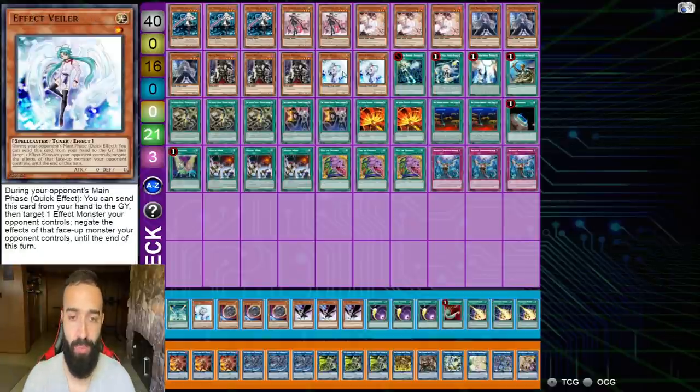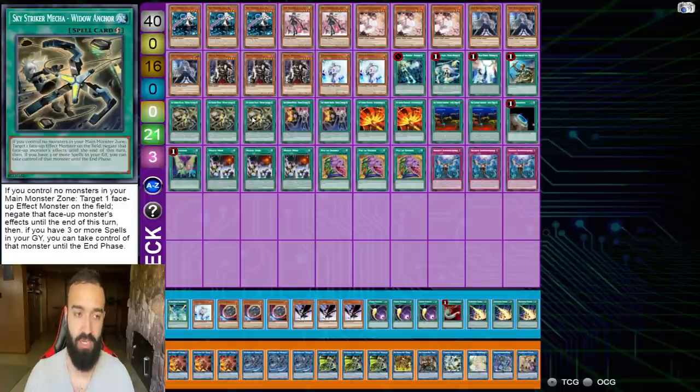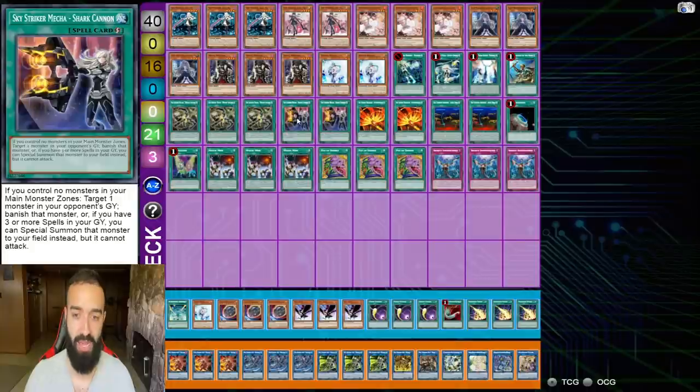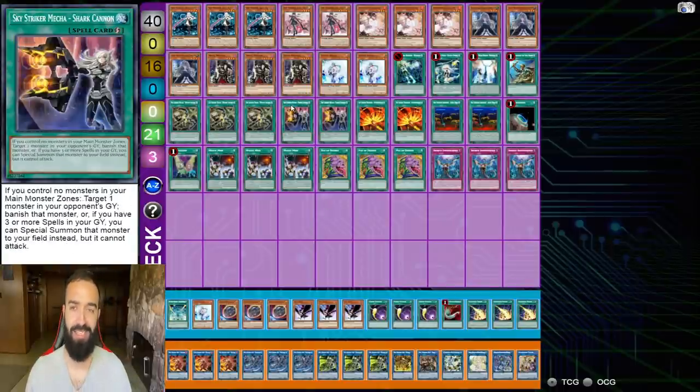If I were to play this deck I think I might remove hand traps for trap cards going second. Trap cards in conjunction with cards like Widow Anchor and Shark Cannon — it's so hard to lose going second with this deck. I love trap cards. If you play 20 traps in conjunction with Widow and Shark, which also count as counter traps, you just destroy your opponent so easily.